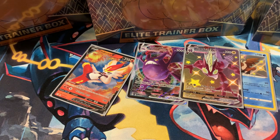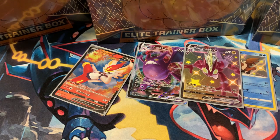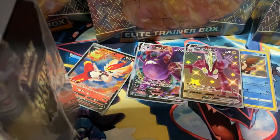So pumped to do the ETBs — we've got six to open, that's 60 packs, and we're already 12 in. First of six Shining Fates ETBs — let's get this bad boy opened.